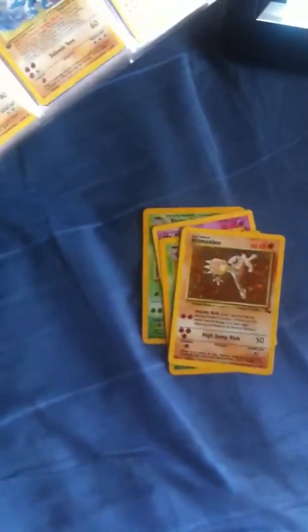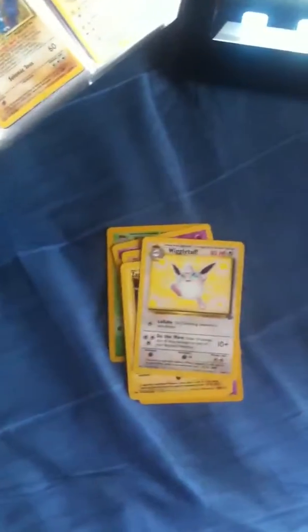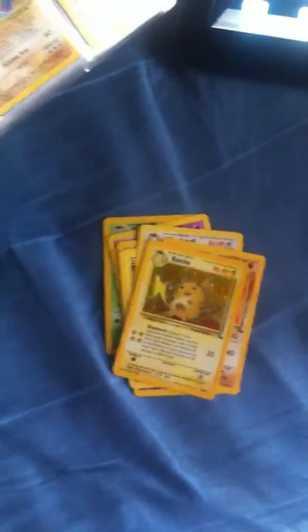So I have a Victory Bell holo, Mr. Mines non-holo, Fallbream holo, Imonlee holo, Honan holo, Sepplus non-holo, Wigglytuff non-holo, Kabuto holo, and Raichu holo.